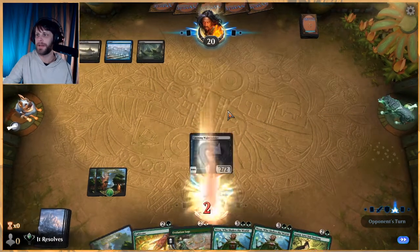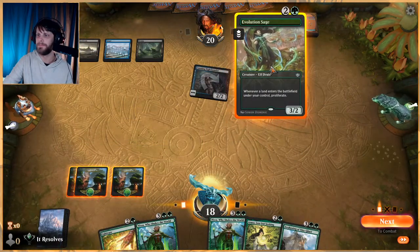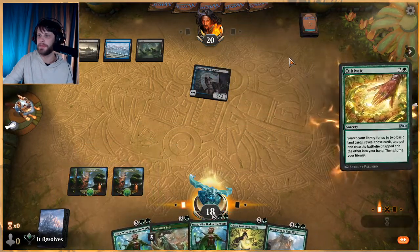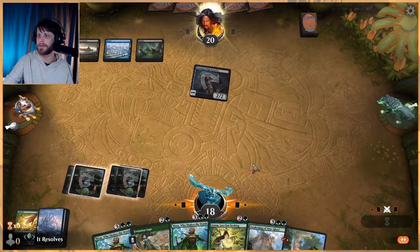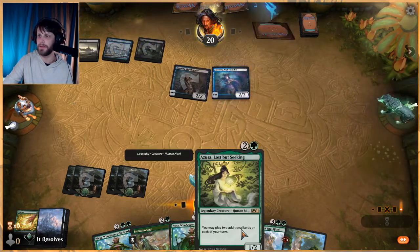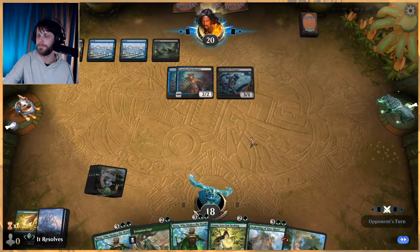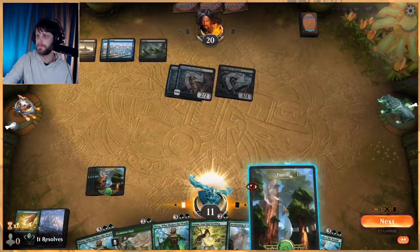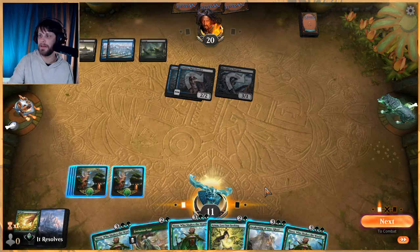Thankfully the Awakening of Vitu-Ghazi is kind of a useful card here. I think Cultivate actually sets us up best — if this doesn't get countered of course — meaning next turn we do have a five-drop coming down, which I think is better than playing an Evolution Sage and getting no proliferate counters. Awakening is going to be super useful but we'll see. We also just have a lot of Nissas.